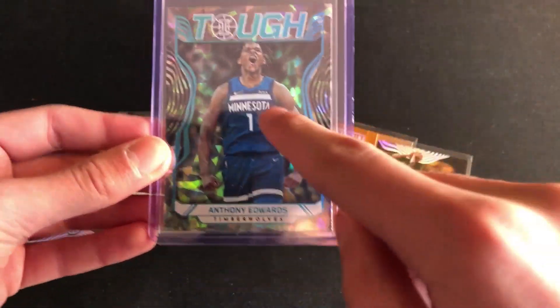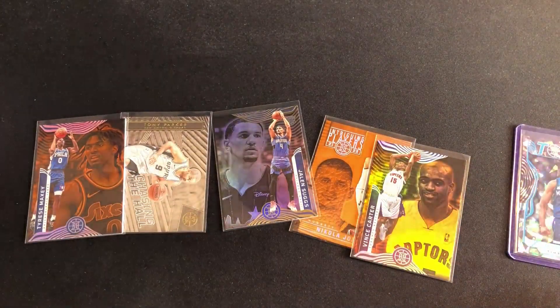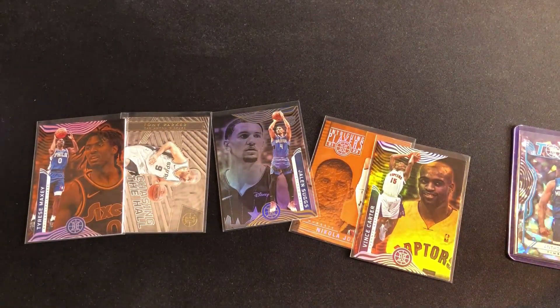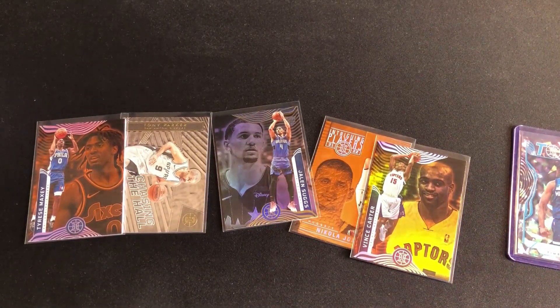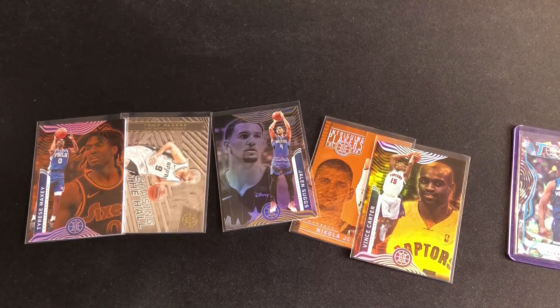We got plenty of LaMelo Ball today — if you're a LaMelo fan you'd love this opening — but the biggest highlight is the Anthony Edwards tough insert. I hope you enjoyed these Illusions value packs. If you did, leave a like on this video, subscribe to the channel, and hit the notification bell. I do all kinds of card collecting content — card hunting, ripping sports cards and Pokémon cards on the channel. That's it for me, I'll see you guys in the next video, peace out everybody!